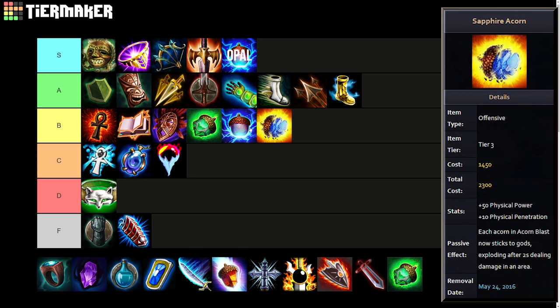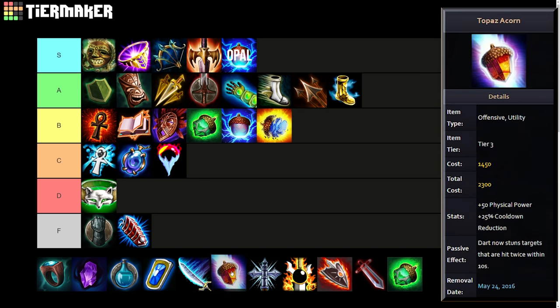Sapphire Acorn is probably about the same as these, maybe slightly below. Basically Sapphire Acorn was the sticky bomb effect one — when you threw out the acorns from your three they would stick to people and explode again for additional damage, basically just increasing the damage of your three. And we may as well place the final acorn icon here.